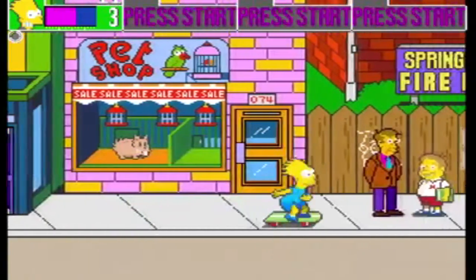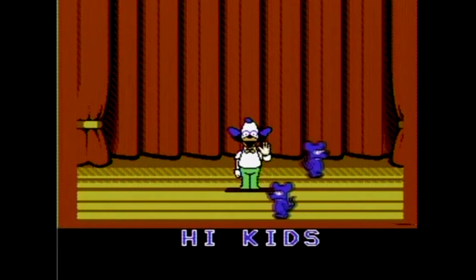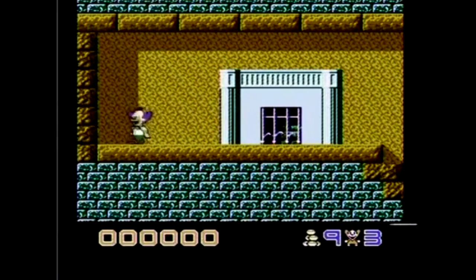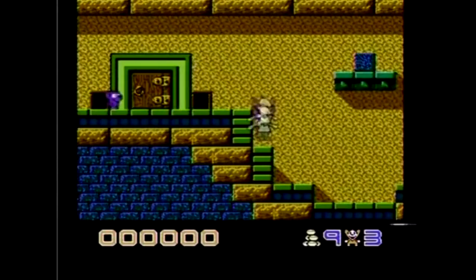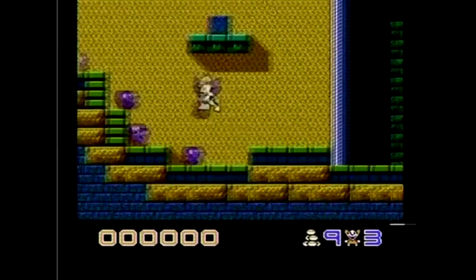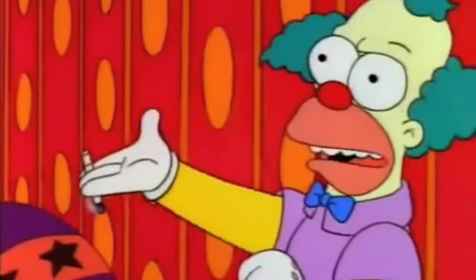Okay, time to get on to Krusty's Funhouse for the NES. Why is Krusty's shirt white? Do these people watch the show at least? What the fuck is this? Why does Krusty look all small? Well, I don't mind being a clown but this game is a freaking clown show. So you gotta get all these rats and put them in the machine I guess. I wonder what Krusty would say about this damn game. What the hell is that?